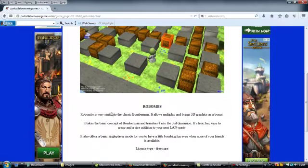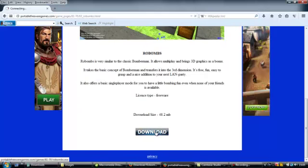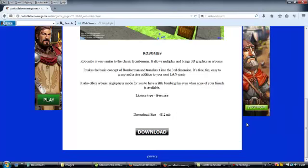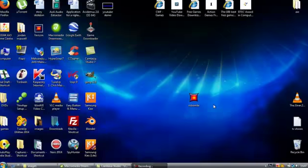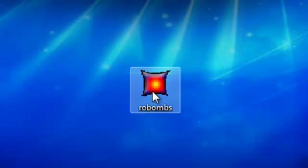We've got an image from the game, a description of the game, and a download button for the game. Let's download this. Save. And this is the file that you'll download — Rowbombs.exe. It's an executable file, and like every game on PortableFreewareGames.com, it doesn't have to be installed to run.